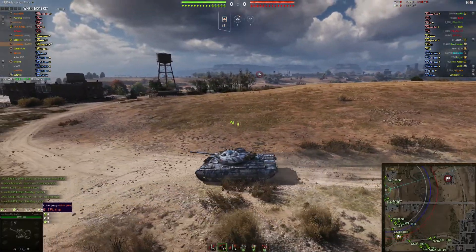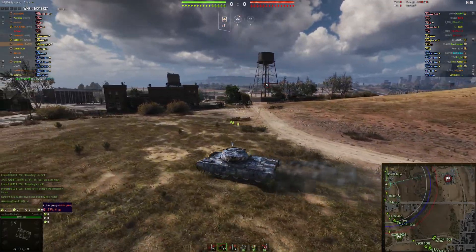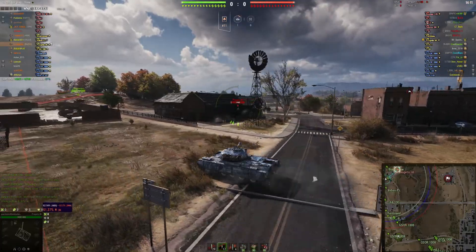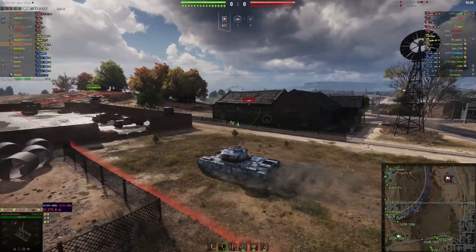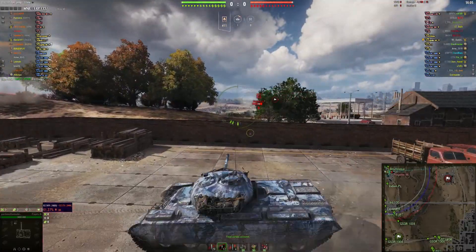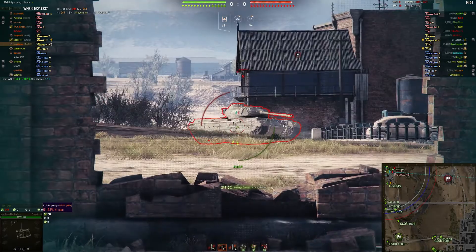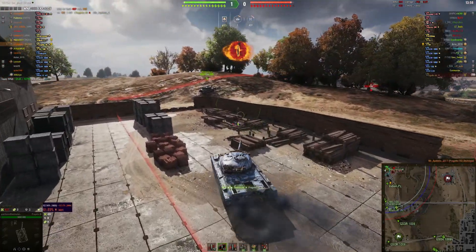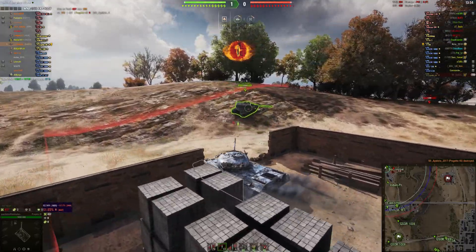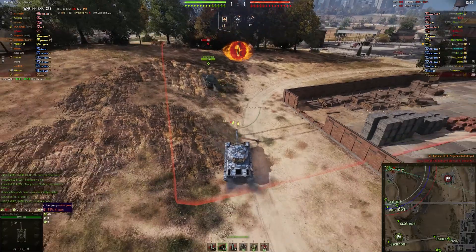Here we are on Highway, running to the medium corner, the A1, and we'll see what we can see along the way. Sure enough, there's my counterpart on the other team — the Progetto 46. I know here if I can shoot through the wall I can get damage, and we managed to finish him off. Thanks to the damage put in from our Baras friend on the hill, and he'll come into play later — he plays rather a significant role in this battle.